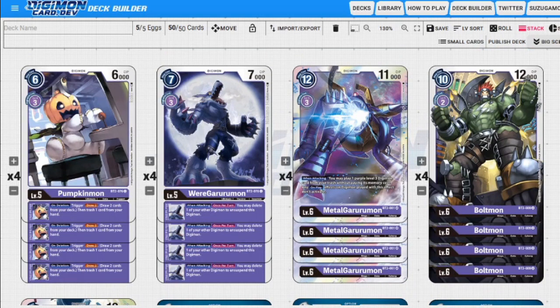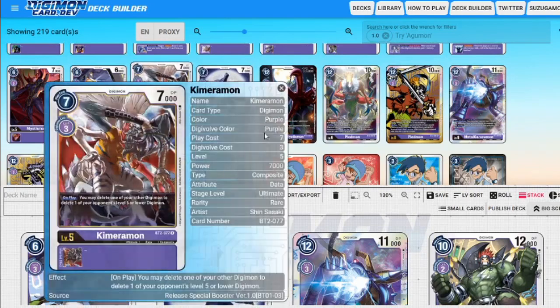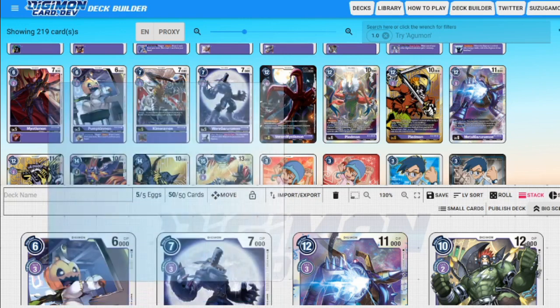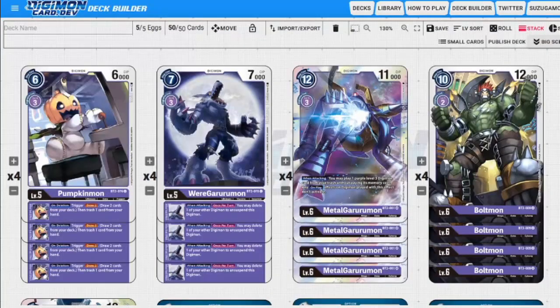We have a four-of Pumpkinmon in our level fives. Six to play normally, three to evolve, 6,000 DP. The inheritable skill is just like Gabumon's: on deletion, draw two cards and trash one card from our hand. Having this under our big Digimon allows us to draw a bunch of cards really quickly. If you didn't want to play Pumpkinmon, you have Chimeramon as an option, or Myotismon which is two to evolve. This is a fun deck I've been playing — not something you really need to be playing competitively.